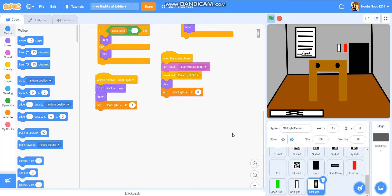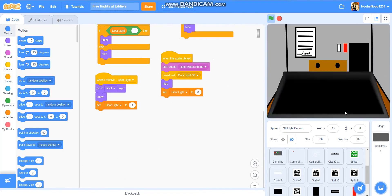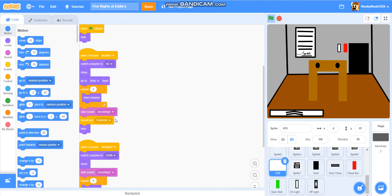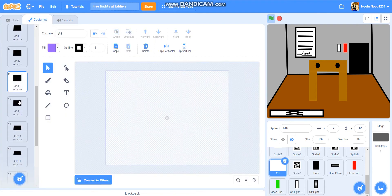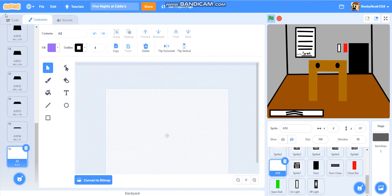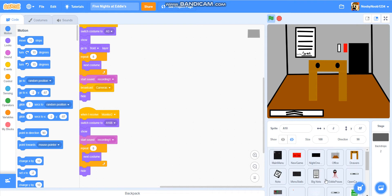I'll put a timestamp in the description for that. Now, people also asked for the code for the flippy camera animation. When Flag is clicked, hide. When I receive monitor, switch costume to the first costume, show, go to front layer, repeat 8, next costume, start sound recording one, broadcast cameras, hide. When I receive monitor two, switch costume to the last costume, show, start sound recording one, repeat 8, next costume, hide. The idea is that it flips up and then goes back down.